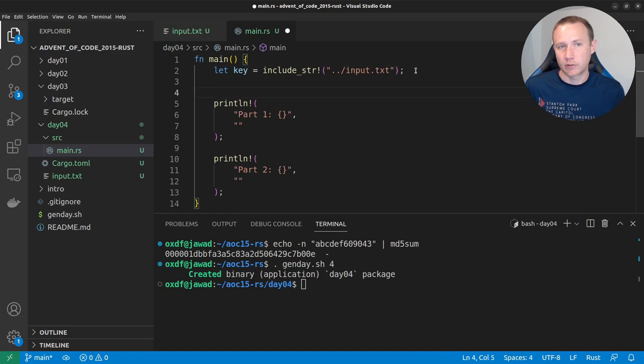Before we start programming, let's talk strategy. The challenge for someone new to a language: first, I need to build the string — my key plus a number. Then I need to hash the string using MD5 and get it back as a hex string. I need to take a substring — the first five characters — and compare it to five zeros. And I need a loop, incrementing a number by one until I find one that starts with five zeros.